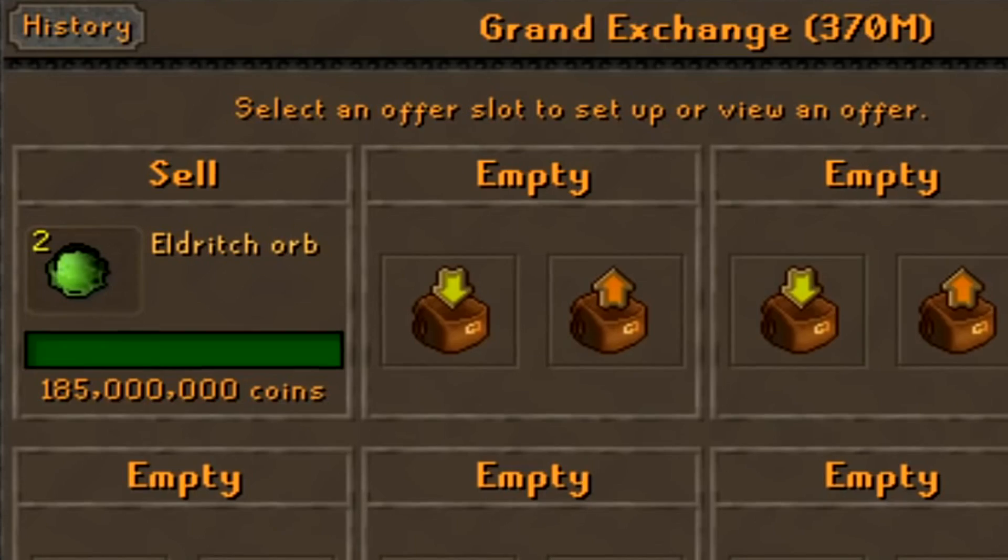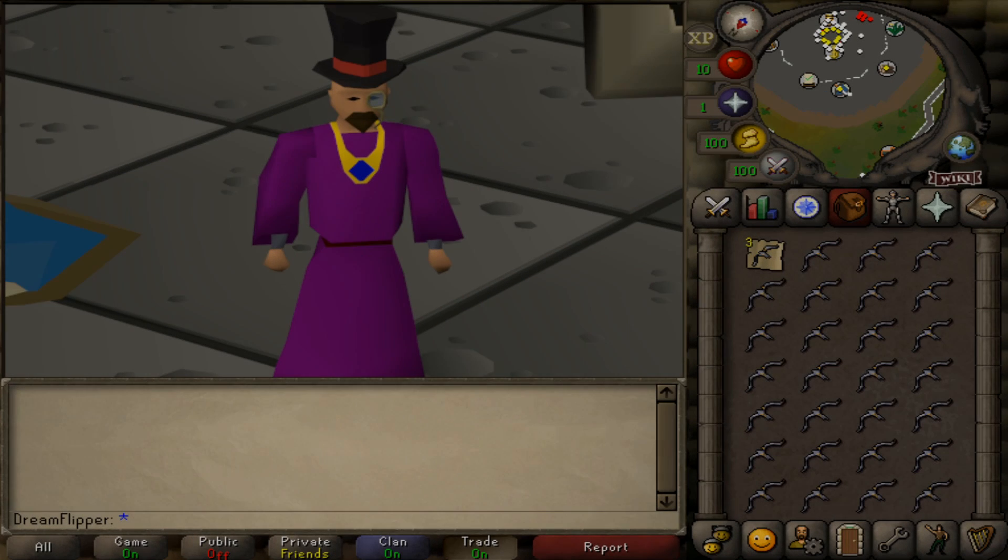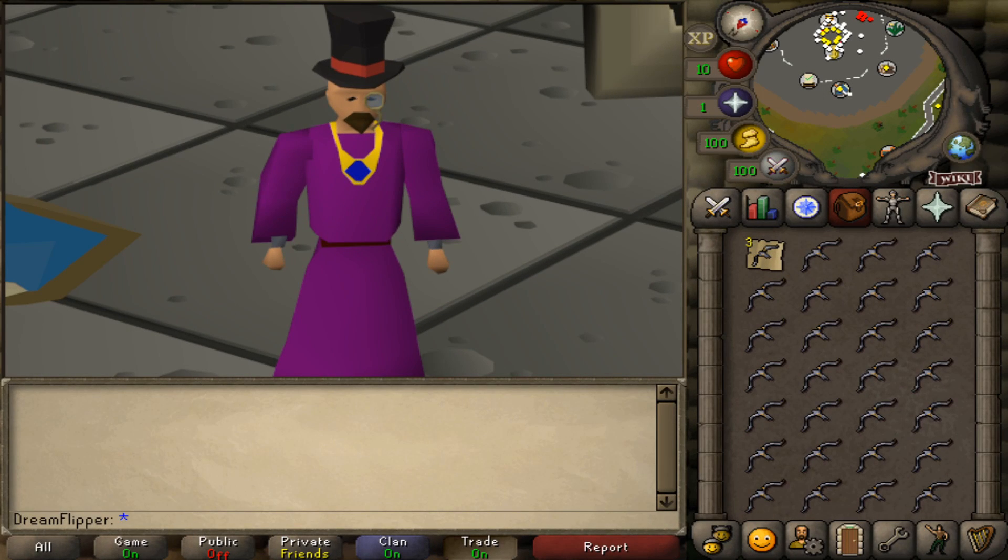Today I want to talk about my third major investment, and that is in the Craw's Bow. I made this investment a couple of weeks ago, and I want to have an in-depth discussion regarding my thought process — why I bought the item, the price I bought it at, and pretty much any other information I was working on to make that decision. I want to take you through the entire investment strategy step by step.